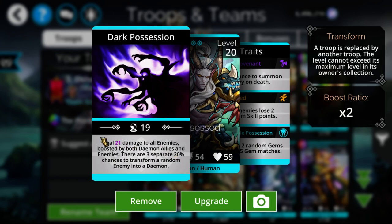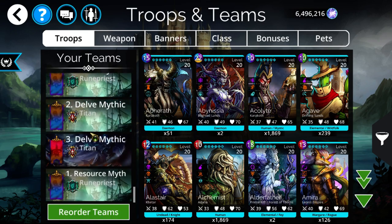The transformed troop takes on the level of the delve enemy, so against level 400 enemies, one transform drops them to 200, another to 150, and so on — basically halving their level each time. This is very useful in delves where enemy stats get really high due to level scaling, plus it turns them into a much weaker troop in most situations.